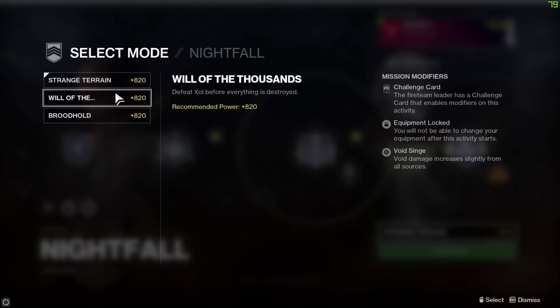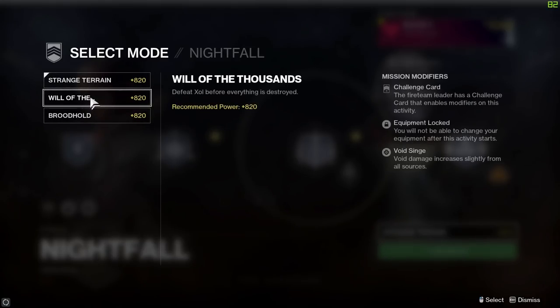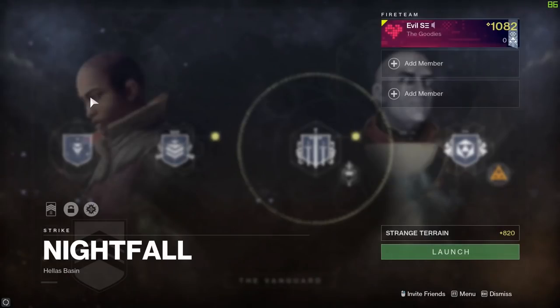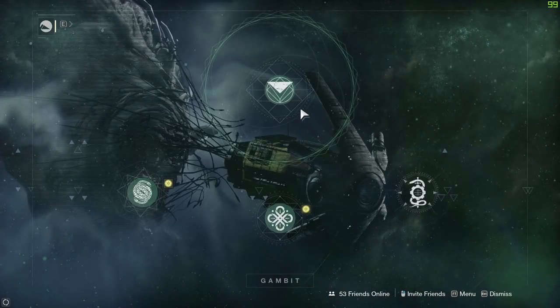Then you've got the normal nightfall playlist, consisting of three nightfalls to choose from: Strange Terrain, Will of the Thousands, and Brood Hold. Two of these strikes have specific loot - grind them repeatedly for increased chances of getting it. Strange Terrain houses the Bratok Osprey rocket launcher, and Will of the Thousands has the Worm God Incarnation trace rifle. That is your business for the vanguard playlist this week.